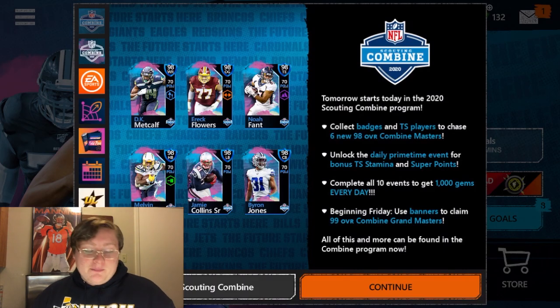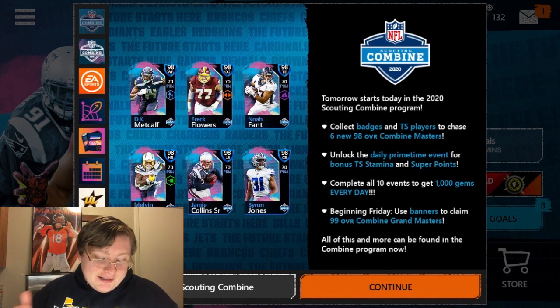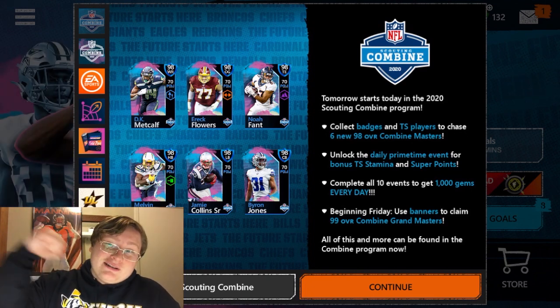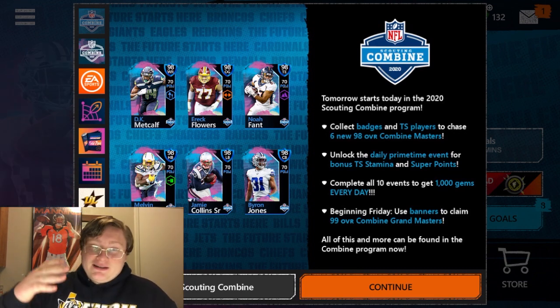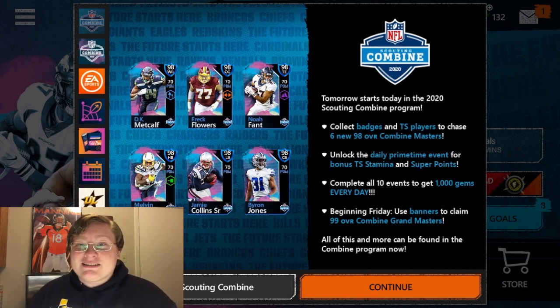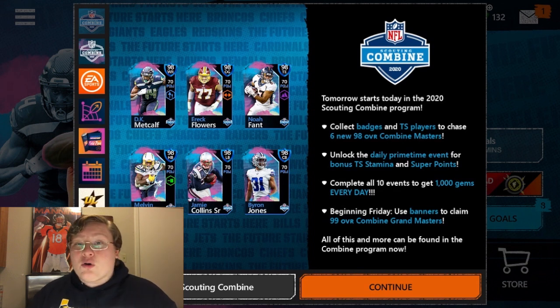There are six new Combine Masters. We have DK Metcalf from the Seahawks at 98 overall, Eric Flowers from the Redskins at 98 overall, Noah Fant from the Denver Broncos at 98 overall, 98 overall Melvin Gordon from the Chargers, 98 overall Jamie Collins Sr., the superstar linebacker from the Patriots, and 98 overall cornerback Byron Jones from the Dallas Cowboys.